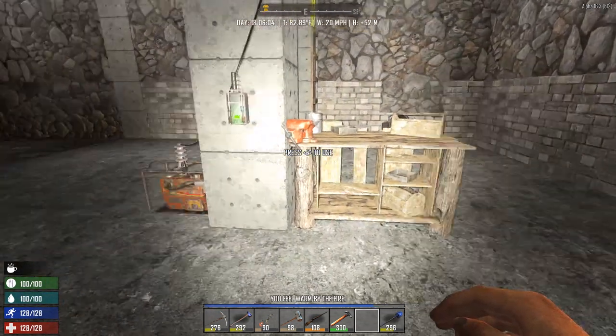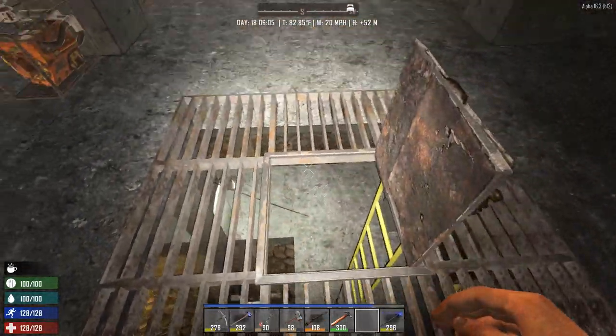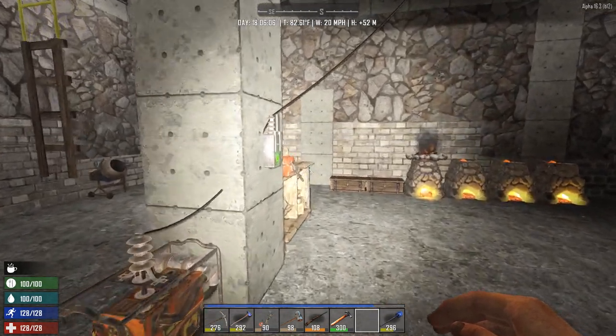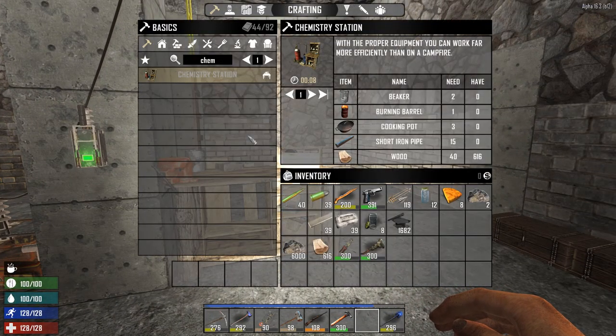Anyway, today is a very special day. It's time we gather what is necessary and paint this whole tower. To do this, we need to make some paint, of course. And to make it, we need a chemistry station, which we don't have. I did buy the perk, but we still don't have the materials — two beakers. I barely found one at this point.